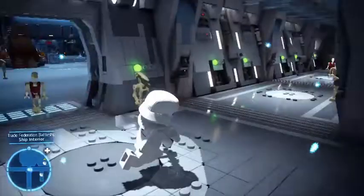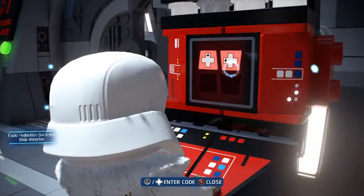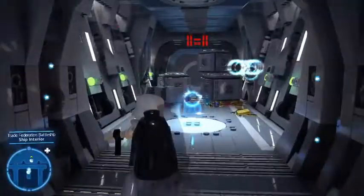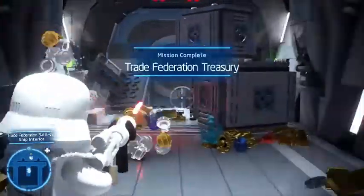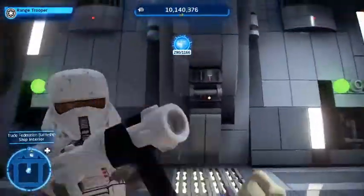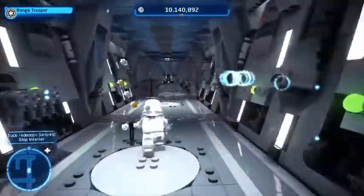That's the hangar. Looks like we have a villain terminal here to take care of — up, left, left, right, boom. Excellent — that was really easy Kyber Bricks. Mission complete — Trade Federation Treasury. We're gonna collect some studs in here, trying to recoup what we lost. That gets us to 290 Kyber Bricks, so we're so close to having 300 Kyber Bricks, which is absolutely insane.